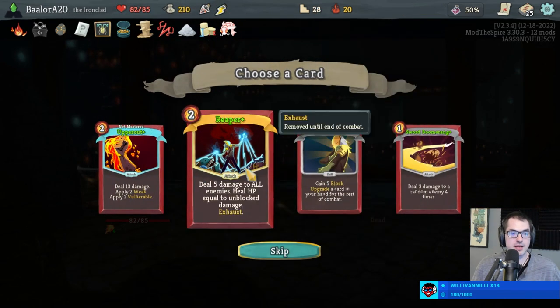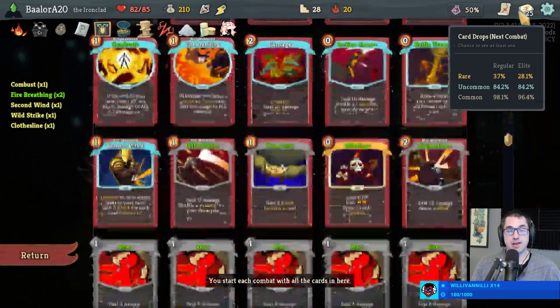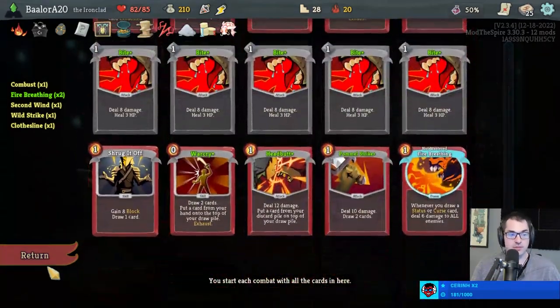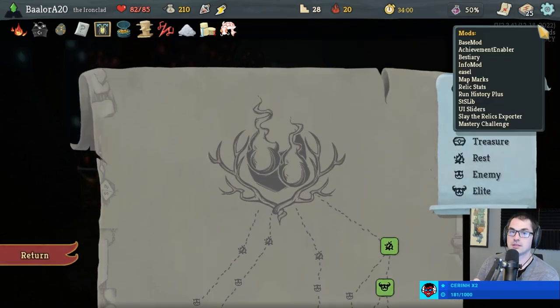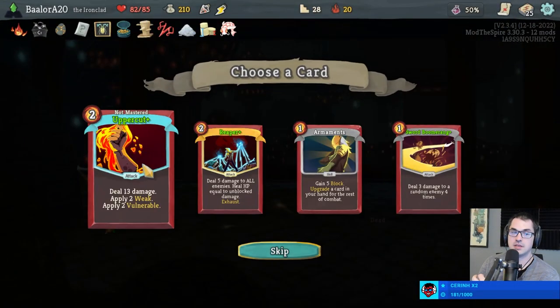Ceramic Fish will give us money every time we add a card to the deck, like this Reaper. Or we could take Uppercut+ so that we have another way to apply Vulnerable and Weaken — it's no Shockwave but it's pretty good. Double Fire Breathing is actually my favorite way to play Ironclad. I think we're still missing some of the pieces here. I'm gonna grab Uppercut.